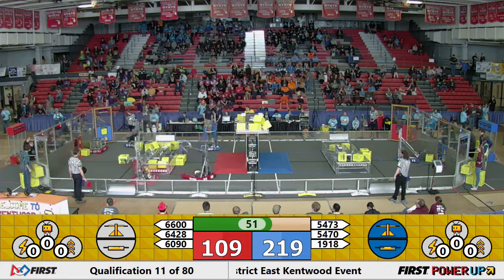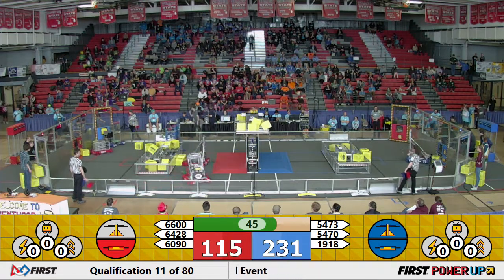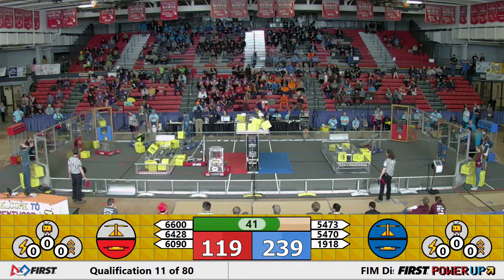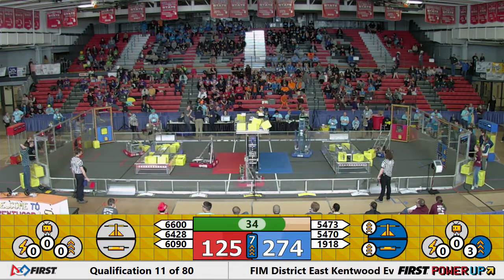Blue Alliance almost has control of everything. NC Gears overshoot — they get stuck under the scale, and they're going to lose the switch on this side. 45 seconds left. Blue Alliance still with a lead. NC Gears throwing another cube. Can 54, 70 help them out? And they're going to dump a cube as well, taking the opposing switch.